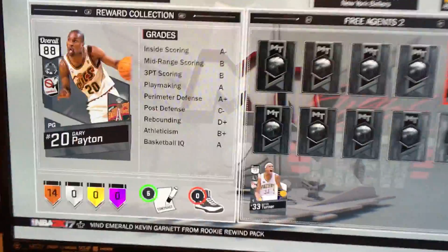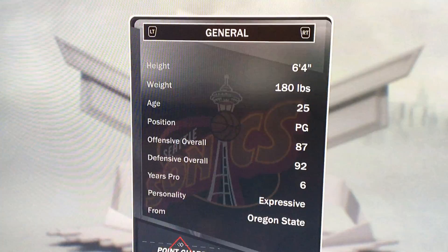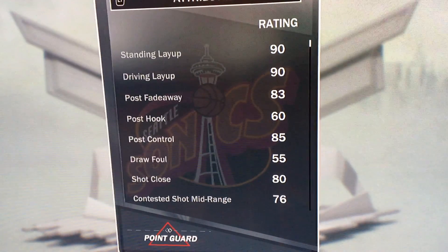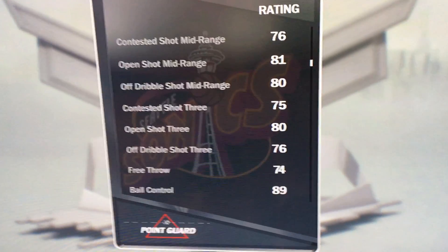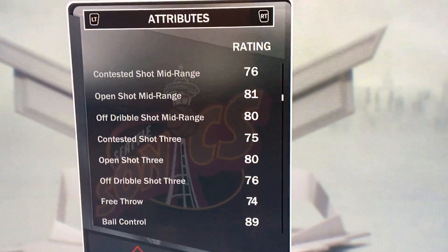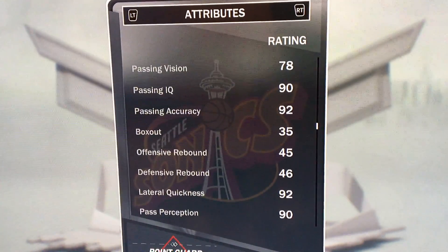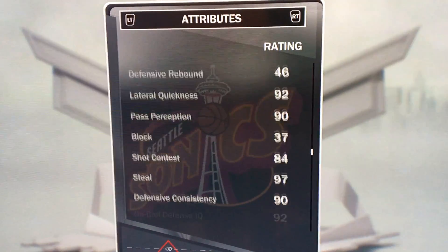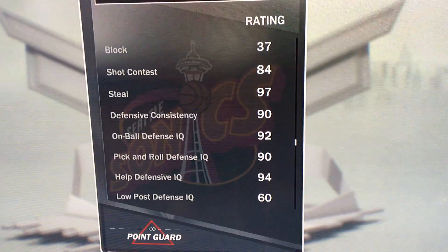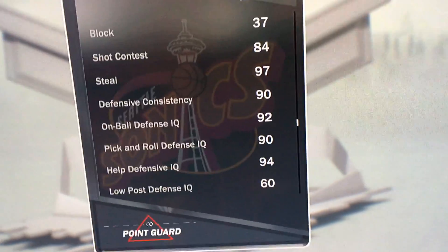Let's check out his stats, that's what we came here for. Gary Payton, six-four point guard. His defensive stats are probably ridiculous — you guys could just check those out right there because I'll move down slowly for you. This is probably what you're trying to look at. Open shot three is an 80, not bad. Steal's a 97 — steal is a 97. I have to use this card in a game and show you guys gameplay. I'll probably try and do a challenge.